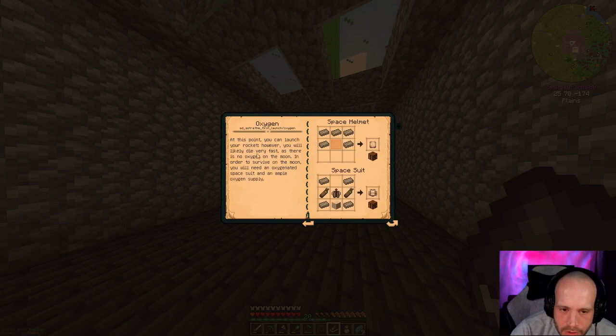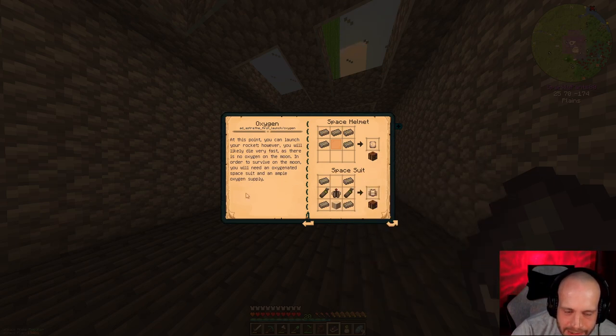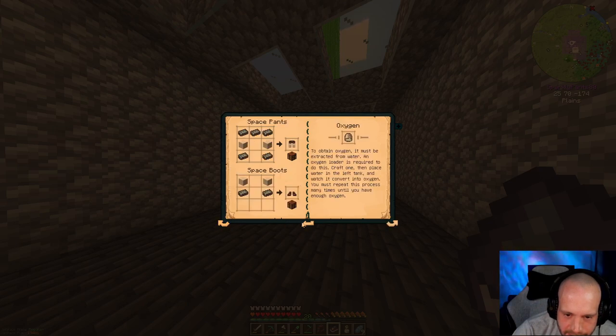At this point you could launch a rocket. However, you will likely die very fast — there's no oxygen on the moon. To live on the moon you need an oxygenated space suit and ample oxygen supply. Indeed. So we're going to need to take the oxygen loader.